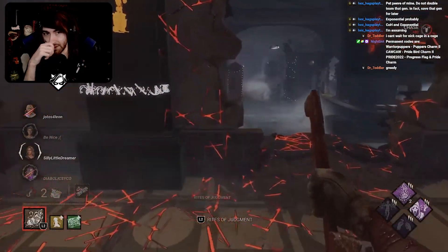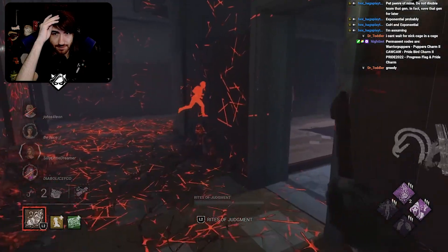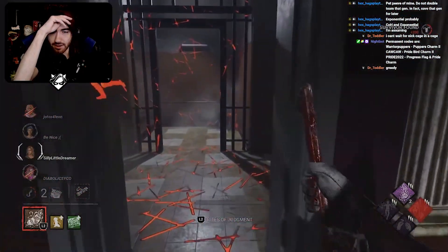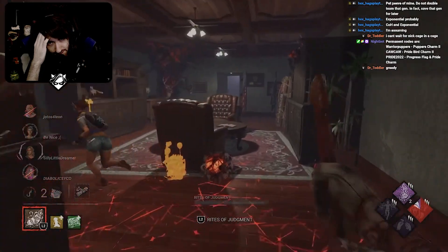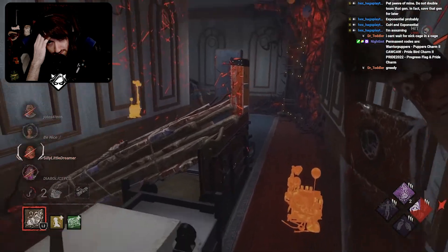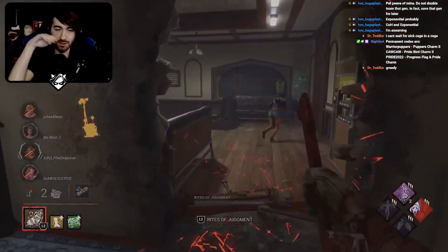Thalita and Yunjin should be your two main people you're focusing on right now. Don't even pay attention to Nia or Cheryl if you can help it — just chase down these two because they're the ones you have the most pressure and hooks on. Good one. That pallet, unless you can get a snipe on it, is pretty useless.